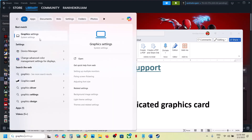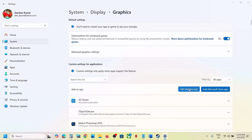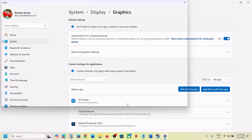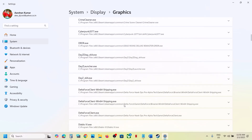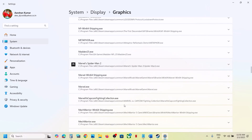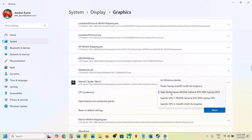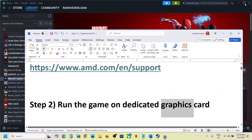The next step is to run the game on the dedicated graphic card. Type 'Graphics Settings' in the Windows search box, click on Graphics Settings, then click on 'Add desktop app.' Go to the game installation folder, select the game exe file, and click Add. Once the game is added, scroll down, find the game in the list, click the dropdown arrow, select 'High Performance,' and then launch the game.